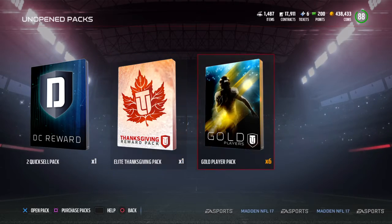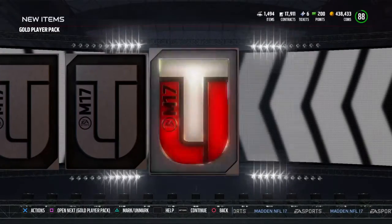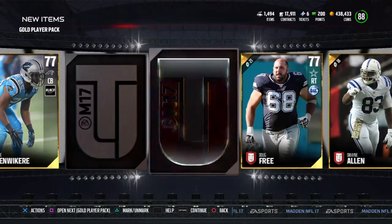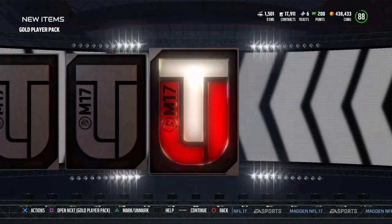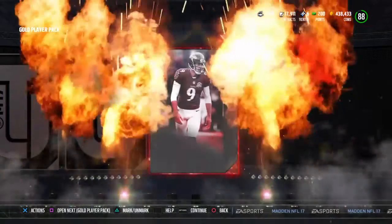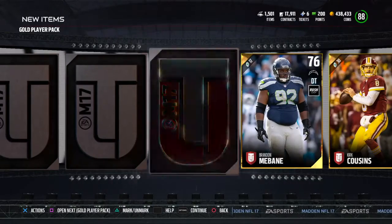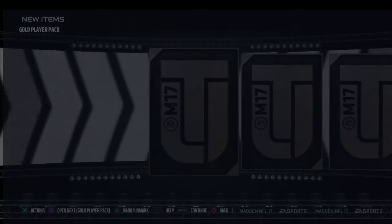We'll save the elite Thanksgiving pack for last because I think that'll probably be the biggest part of the video. We got a bin but we're carrying - we got the Eli Manning Gatorade, which is interesting. That is it for that one. Open the next gold player pack, get Sam Shields. Oh, we got an elite and it's gonna be that Justin Tucker 87 overall - nice card. I already have a kicker though so I'm probably not going to start him on my team, but still nice to get an elite.